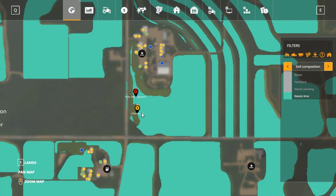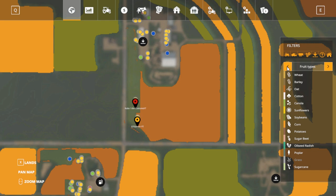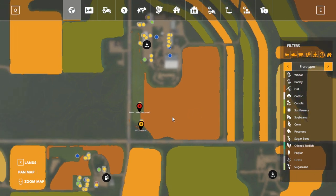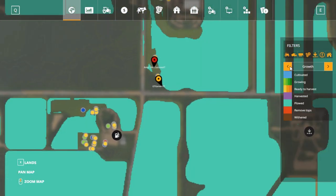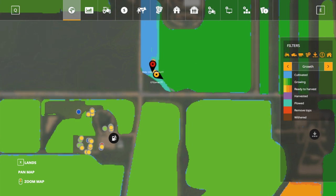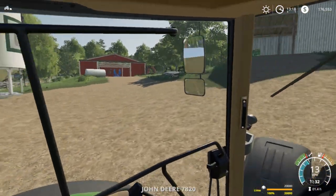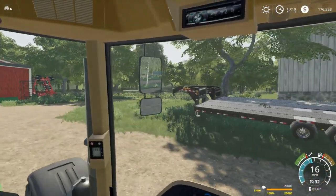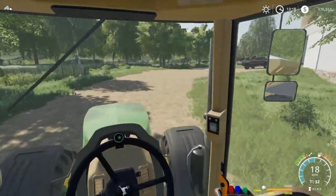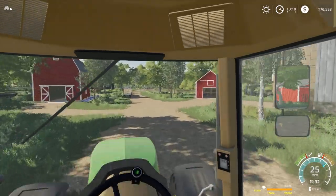It looks like Rob and Gamer are spreading lime together - they're plowing everything. Rob might be plowing his oats but there's no way they're ready to harvest - they're still in their final stage of growing. Let's run back to that field and get the other fields limed. There are a lot of fields to spread lime on - that's basically all I'm going to be doing for the next hour or two. We want the three stages of fertilizer on to yield the best we can for more profit.